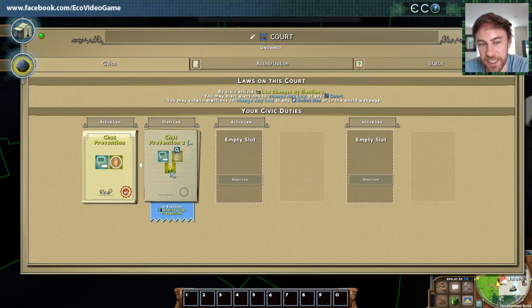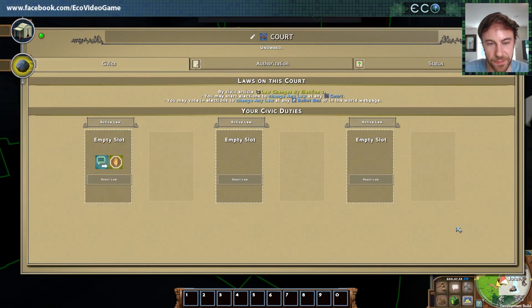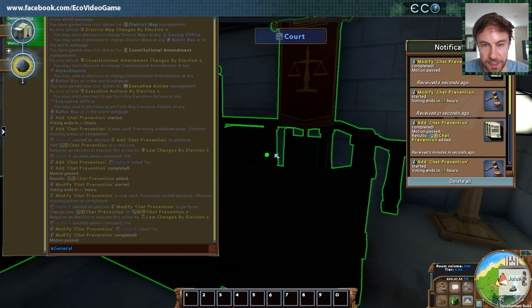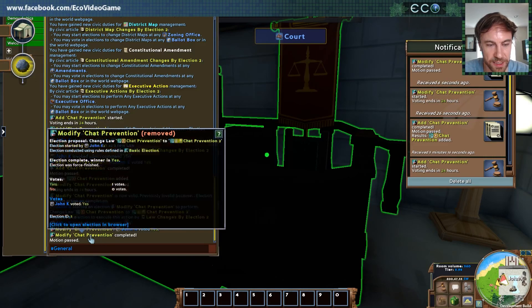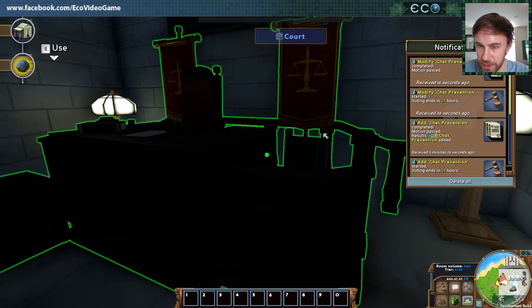Let's give that a try — go ahead and propose that. Now you can see an extra icon is in here because it has an extra effect: chat sends and then it can tax or pay based on this action. A little bit of hieroglyphic law representation. We'll go ahead and finish that. You can see in the chat it sends a notice: modify chat prevention completed, motion passes.